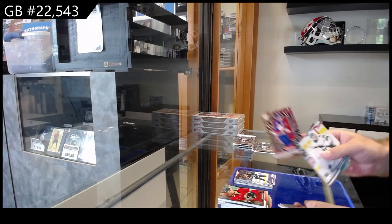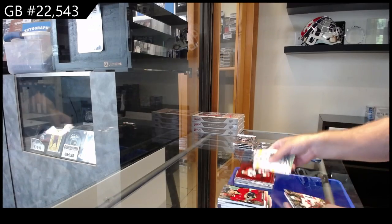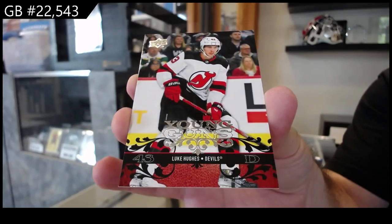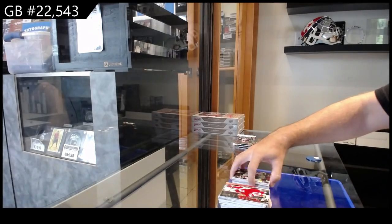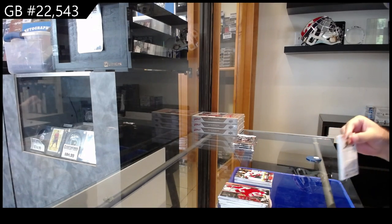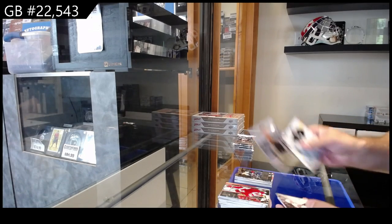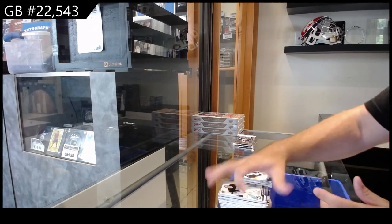We've got a Seeing Red variant for the Islanders of Barzal. Tippett for the Flyers Seeing Red. And a Retro Young Guns of Luke Hughes — that's a really good one for the Devils. We've got a Silver Skate of McKinnon for the Avs. Mintyukov First Draft for the Ducks. And a Stussel Canvas for Ottawa.